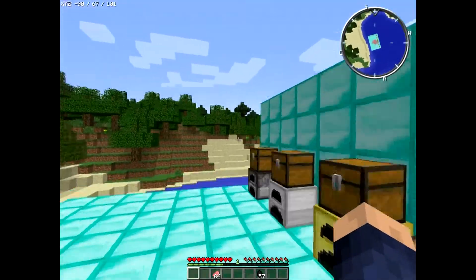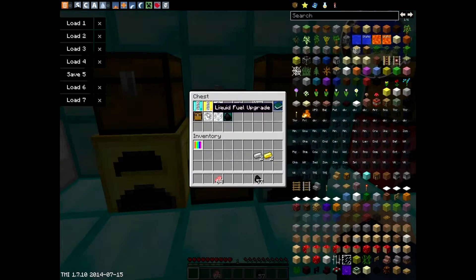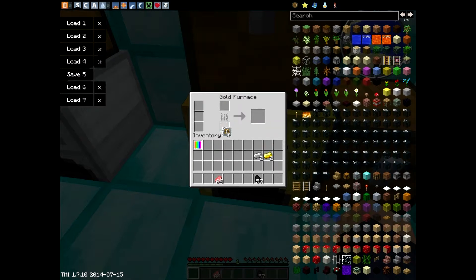There are a few more upgrades: a liquid fuel upgrade that probably means you can use lava, a dictionary upgrade, an auto-output upgrade that's maybe like hoppers — maybe the mod creator didn't know you could just use hoppers — and a storage upgrade that might add more inventory space. I couldn't quite figure those out though.